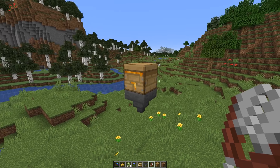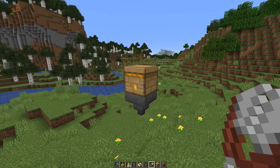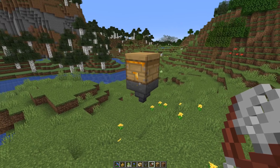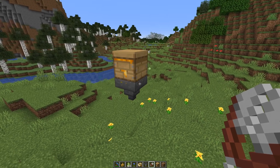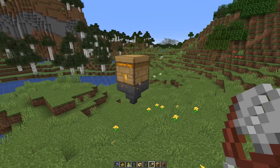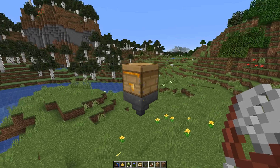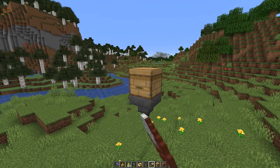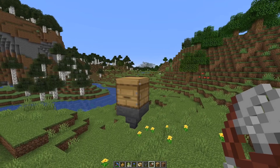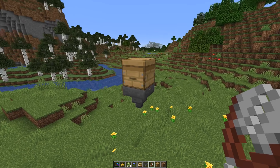There's also a really nice change that affects honeycomb farms. Previously, if you used your shears on a beehive or bee nest at fill level five, you would get three single honeycomb items which a hopper couldn't collect at once — it would only pick up one item, then during its cooldown the other items would fly to the side and be lost. Now instead of three single items, you get a stack of three items which can easily be collected by a hopper. The consequence is that it's now easy to make a lossless honeycomb farm without using any minecarts.